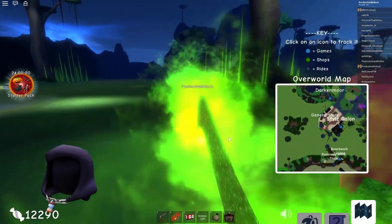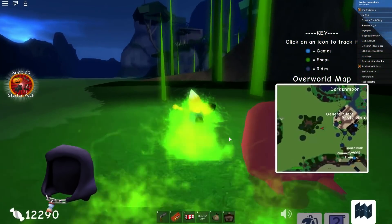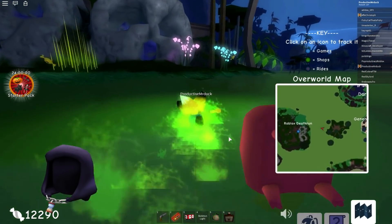Then you want to swim across the water right here, just jump over this little island, and then keep swimming to the Skull Island right ahead and you will see Roblox Death Run.